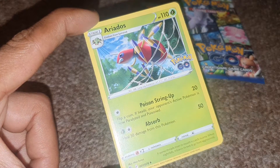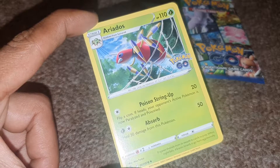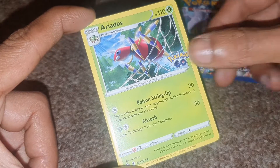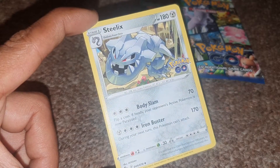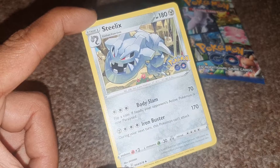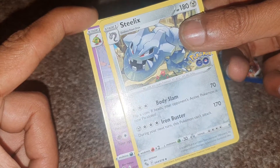Next up we have a Grass/Leaf-type Ariados with 110 HP, Dex entry 168, having moves of Poison String and Absorb. Followed up by a Steel-type Steelix with 180 HP, Dex entry 208, with one move of Iron Buster and another of Body Slam.